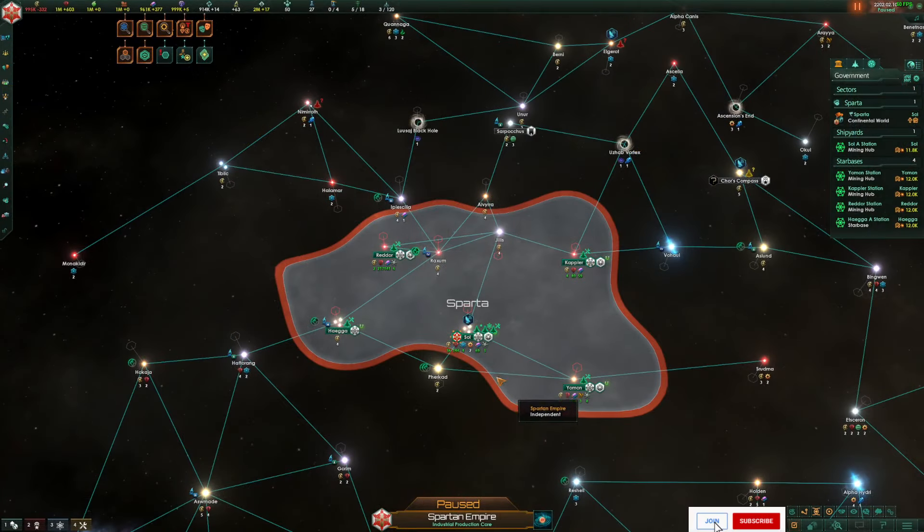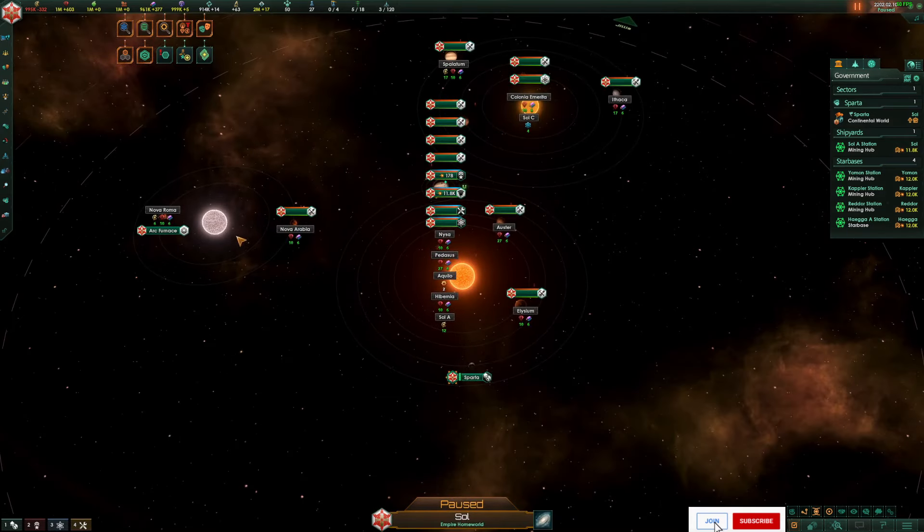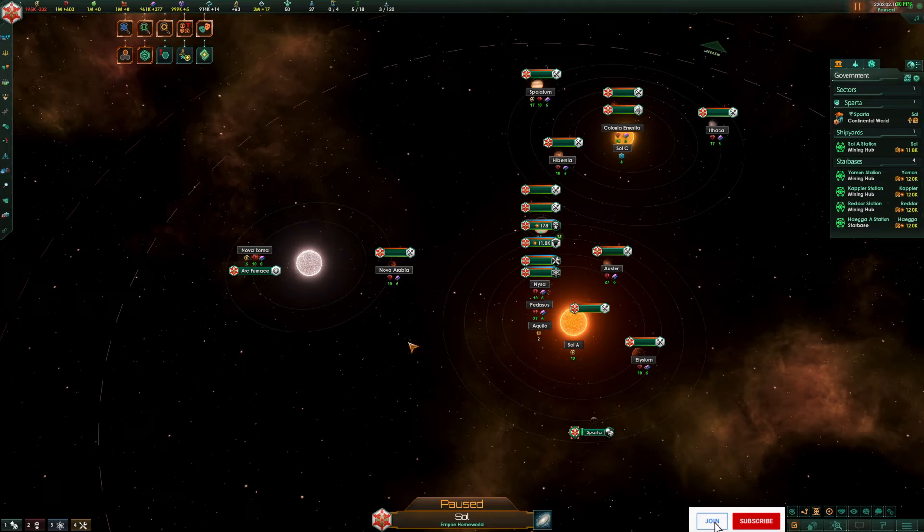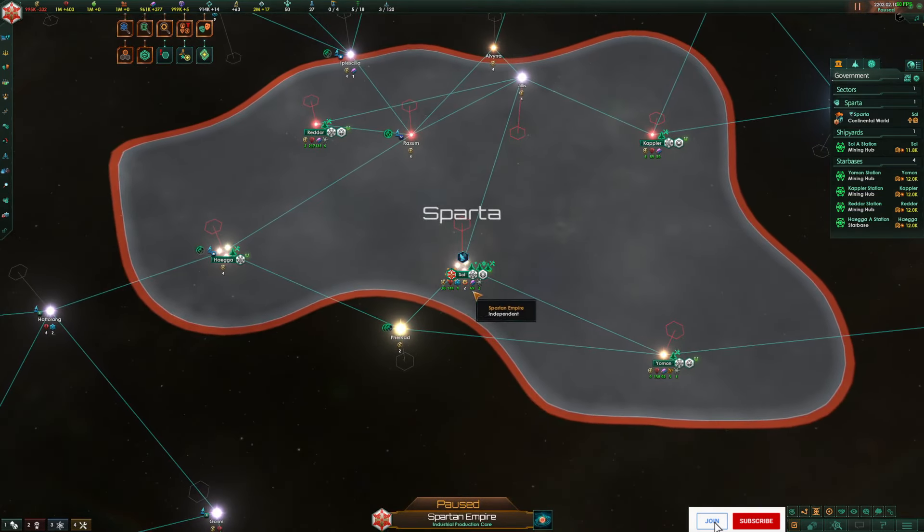Here I've got my little empire. I have gone ahead and built four arc furnaces, which is what you can have — you start with technology to build up to four and you can get them up and running pretty quickly if you focus on it. I have used the console command instant build, so don't worry about the years. This is just to demonstrate what you can do — it's not a full build playthrough. I'll be doing one of those in the future. So what we've got here is our arc furnace built over here in our starting system.